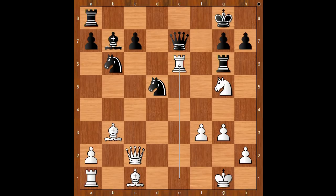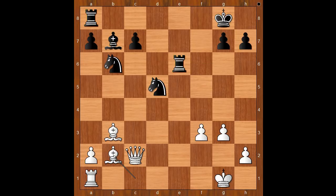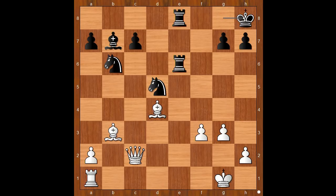So in this position, queen takes on e6 was played. Knight takes queen, rook takes knight. Bishop to b2, rook from a to e8. Bishop to d4, king to h8, queen to f5 — intending bishop to c2 in some variations.